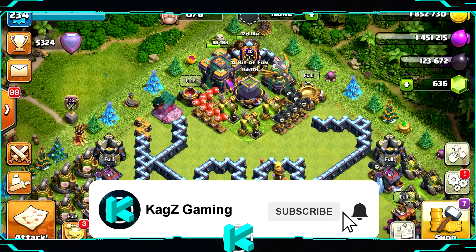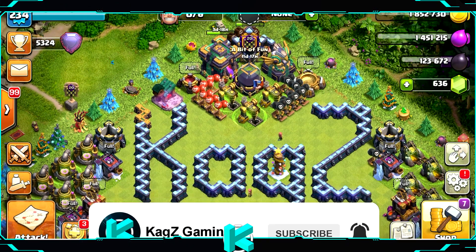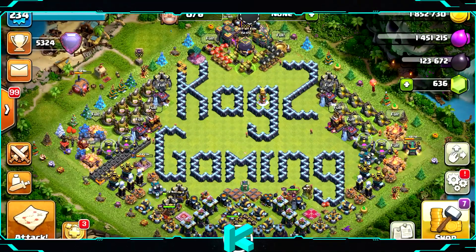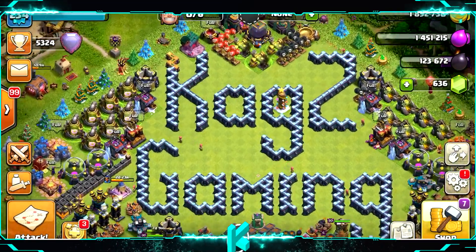Since yesterday I upgraded the Dark Elixir storage. Now I'm focusing only on gold and I will upgrade the two Scatter Shots, and then I will upgrade the Pet House.